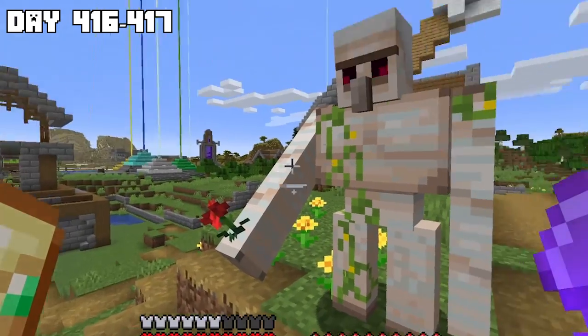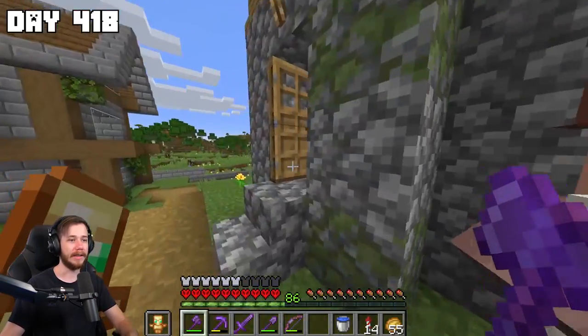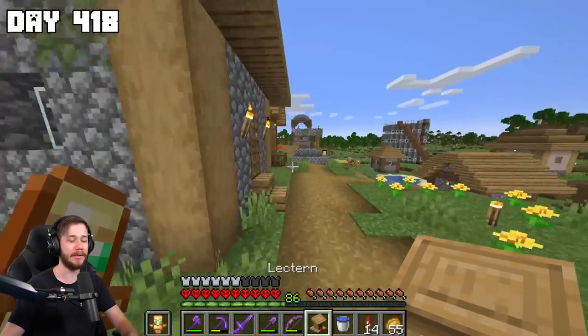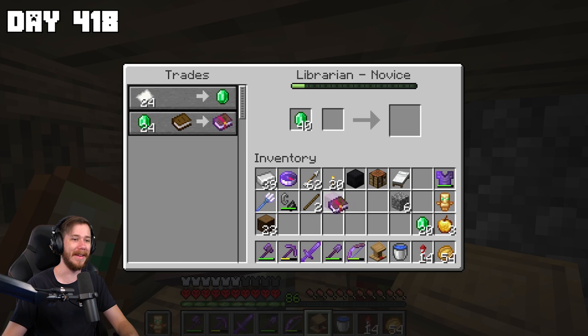I just need more protection, that's tougher than what we've got currently. All I wanted to do was get a mending book for my silk touch pickaxe since it's almost broken, but I can't even buy one now. I guess I have absolutely no other choice but to reset some trades and try to get mending all over again.